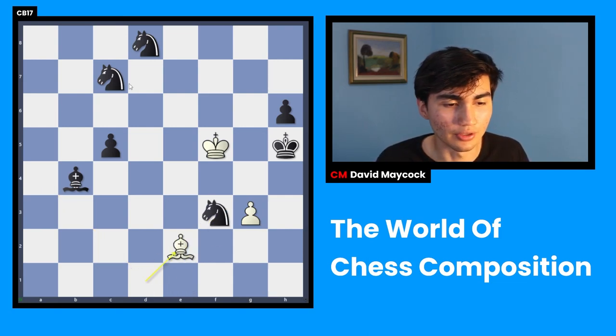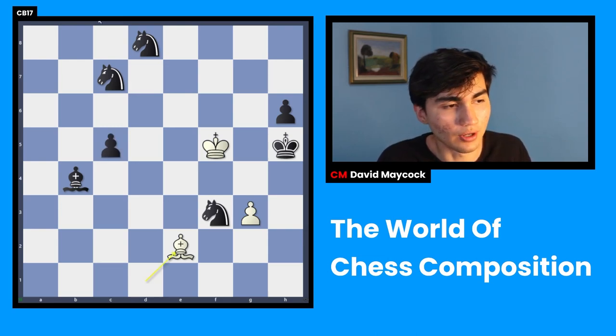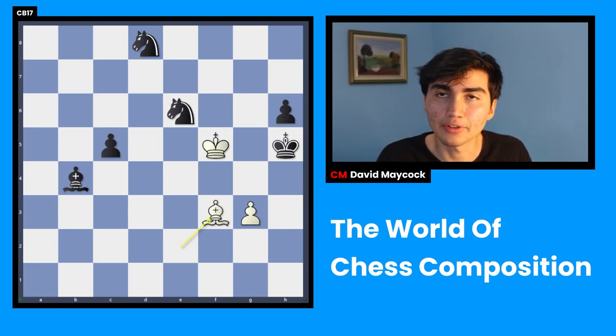Knight f3. Bishop takes e2. And there's nothing you can do. You just play c4, or whatever. Knight e6, trying to give a check, but it's too late — you play bishop takes f3, and that's checkmate.